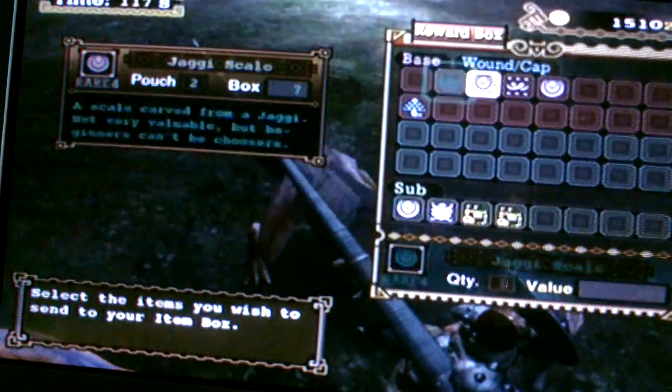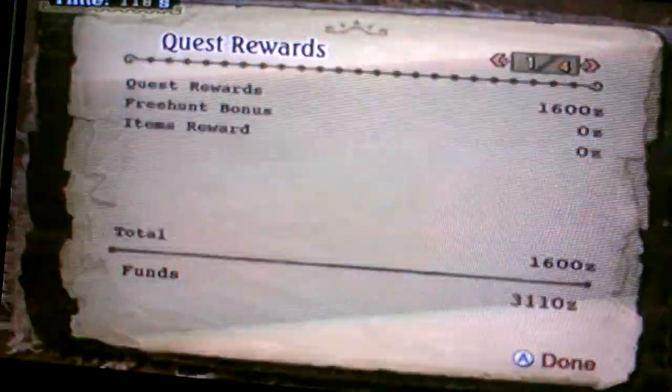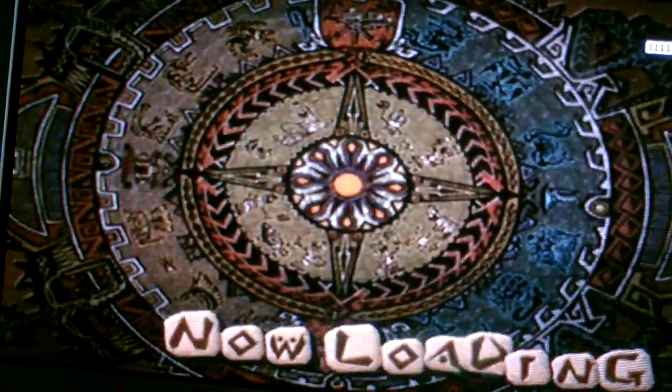There's also a secret area in the Tundra — there's a secret area everywhere. Anyway, this is the Unofficial Monster Hunter Podcast saying: don't just try it, Monster Hunter — try it!